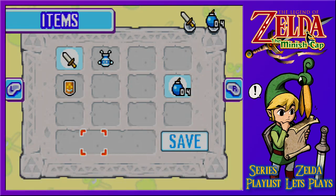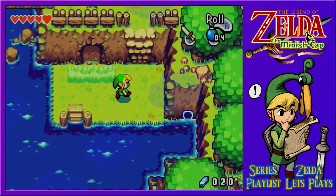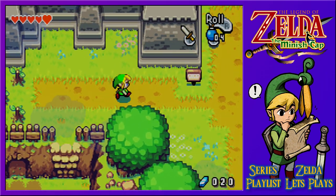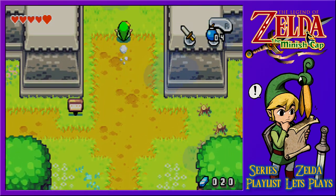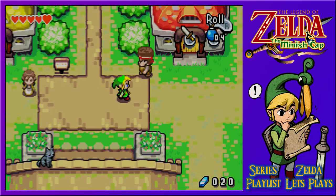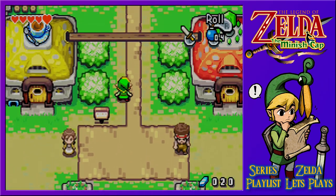Looking at the item menu, it looks like the traditional bottle slots - four of them in fact. Let's hope to find a bottle so we can fill them up with fairies, now that we know there's an easy replenishable source right next to Hyrule Town.